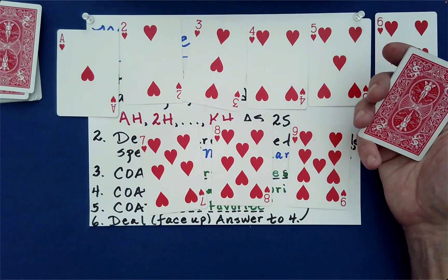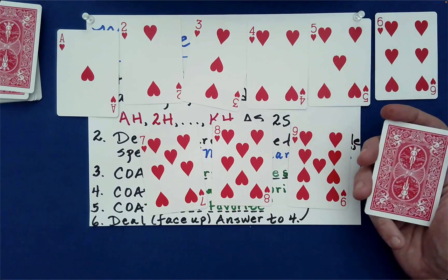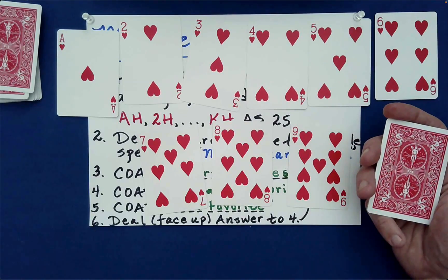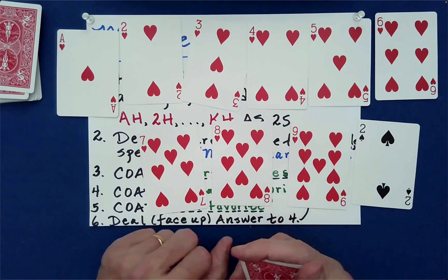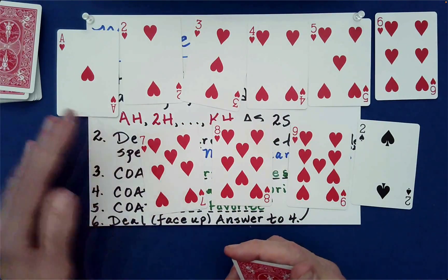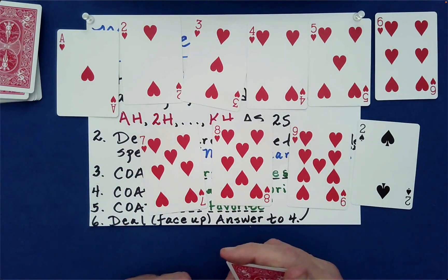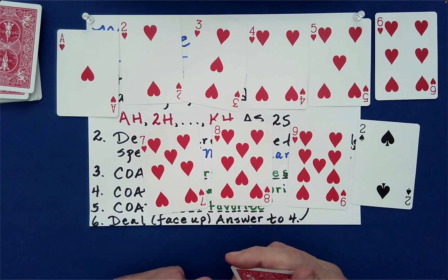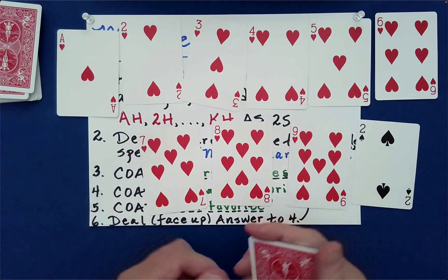Just out of interest — if Spider-Man had one more letter in its name, what would this next card be? Are you kind of curious? It would not have been in keeping with the order clearly displayed here. So yes, indeed, your favorite Marvel hero can bring order to a chaotic world, as just demonstrated here.